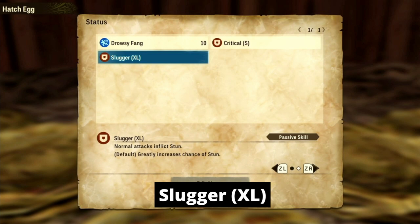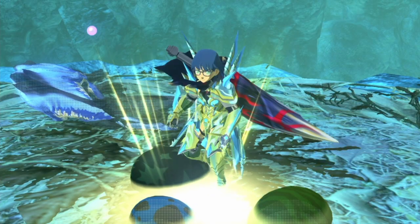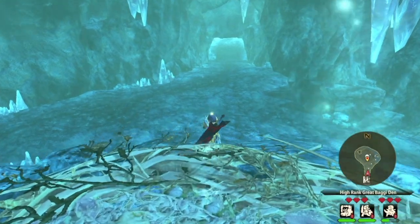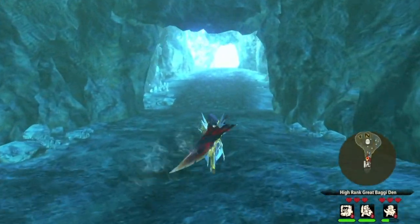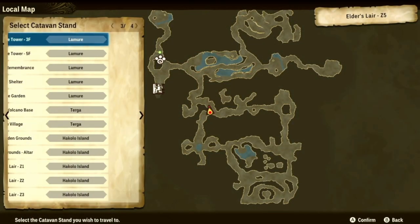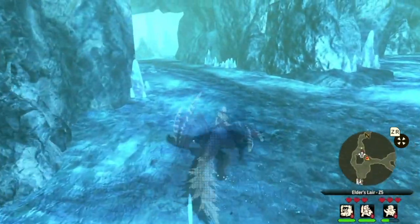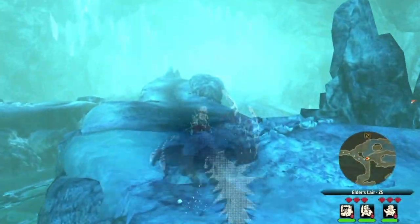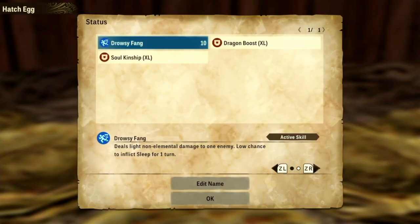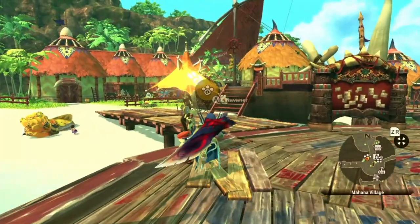Most riders recommend farming Devil Joe for Slugger XL genes, but I found a strange place to get them easily — the Great Baggi in Elder Slayer Zone 5. Just fast travel to the destination, travel a short distance, meet the Great Baggi, farm it, fast travel back to the Katawan Stand, then rinse and repeat. You can easily get 12 eggs within 20 minutes. Farming the Great Baggi can also give you interesting ice elemental genes mentioned later, as well as Deep Dragon Elemental Boost XL genes if you're building a dragon monstie.